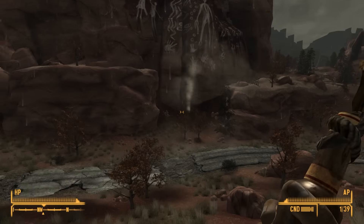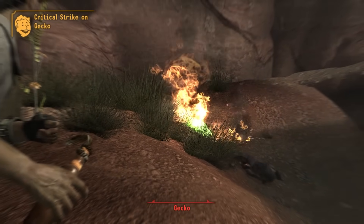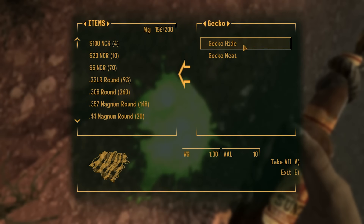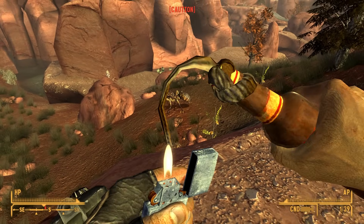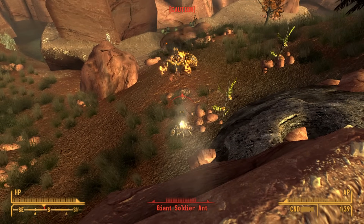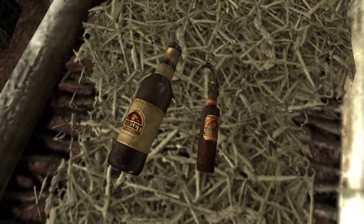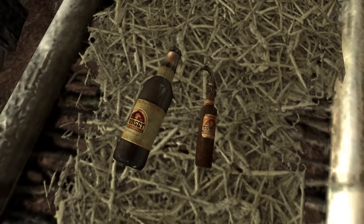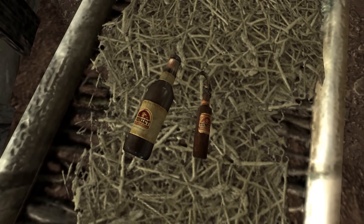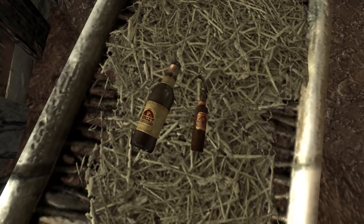It was introduced in the Honest Hearts add-on and is not as powerful as common frag grenades or thrown dynamite. For some unknown reason, getting a critical hit with one will make the enemy gooify, exactly like what plasma weapons do on a critical hit. I do wonder why the developers opted to call it a Fire Bomb rather than a Molotov cocktail. There are also interesting quirks — the in-game model has different dimensions from a normal bottle of Sunset Sarsaparilla, even though they're supposedly the same bottle. The Fire Bomb is way smaller, and this was done to make it fit the throwing animations for other explosives.